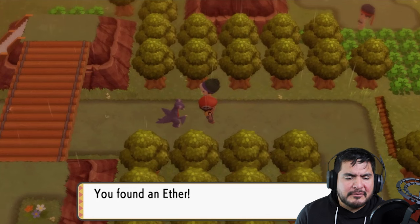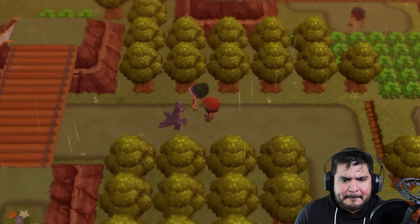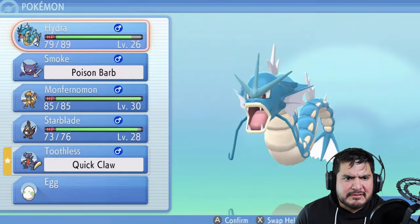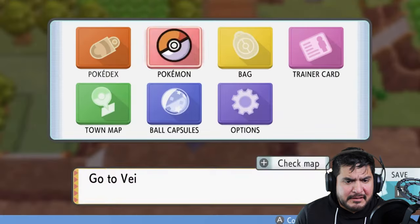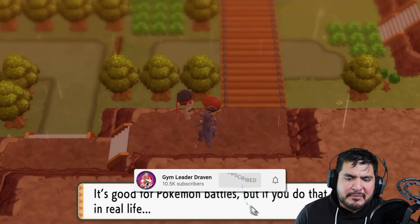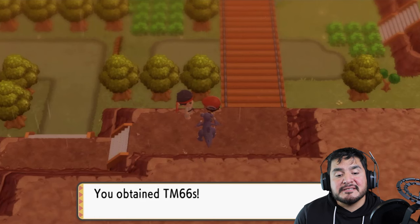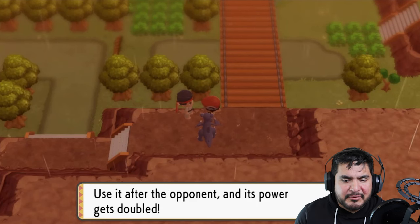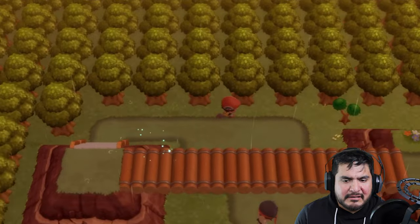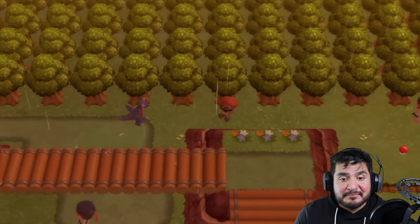We're going to find ourselves an Ether. There's a karate guy right here so let's switch out to Starblade. Do unto others as they do unto you - it's Payback. Good for pokemon battles but not necessarily real life. We get TM66 - use it after an opponent attacks and its power gets doubled. Our lord and savior Bidoof is going to use Cut right here.